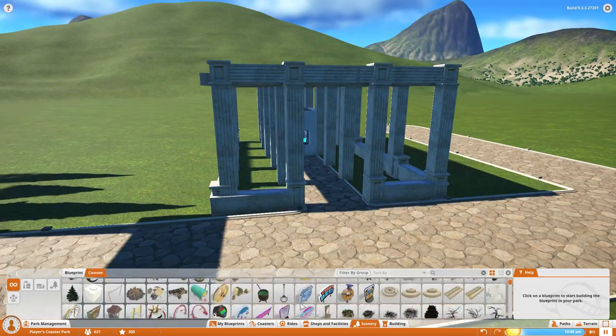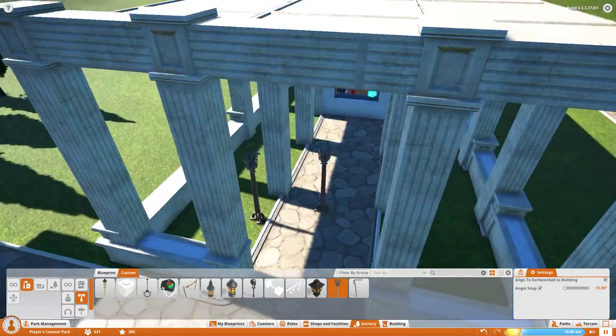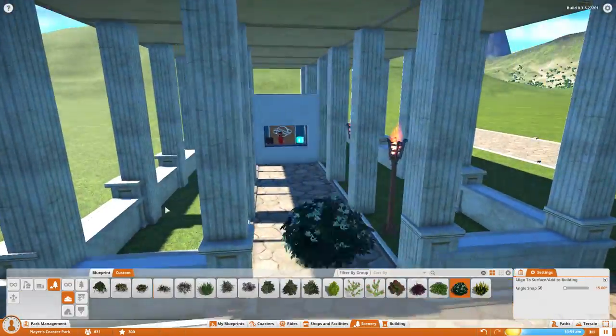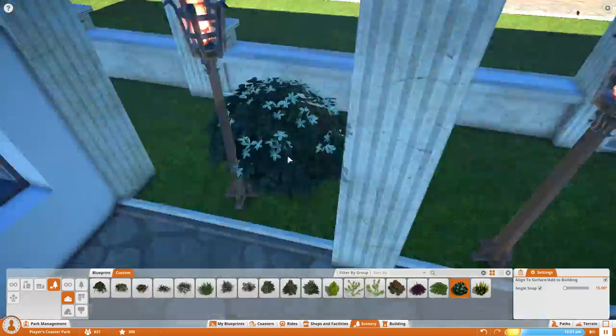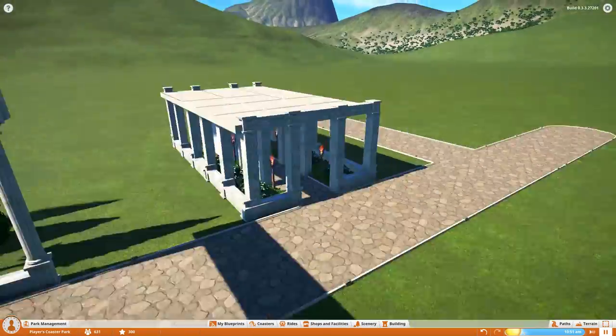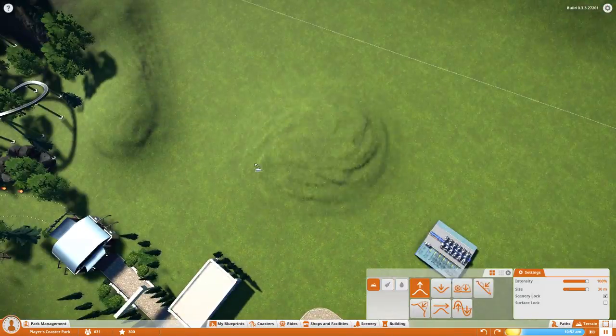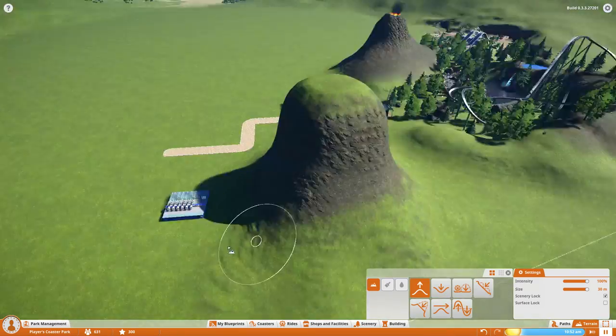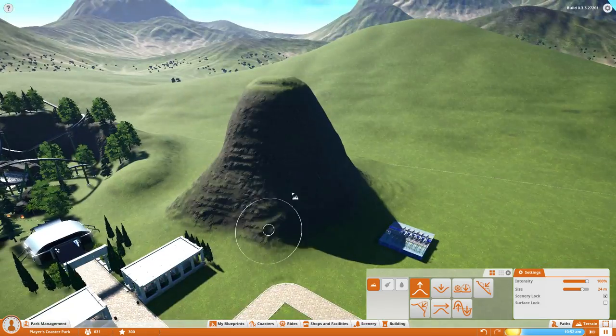We have our Greek area right here and we'll probably finish it up in the next episode. The next episode might not be a time-lapse — it might be in real time, because I know some people don't like the time-lapses for building. I like them because I can get so much more done and it allows me to focus completely on the build. Right here we start on the coaster.